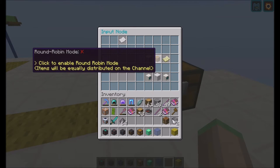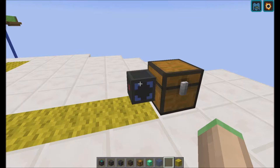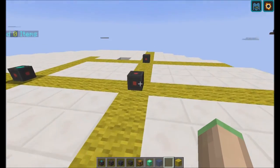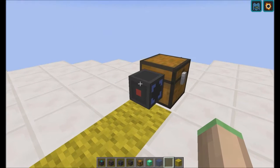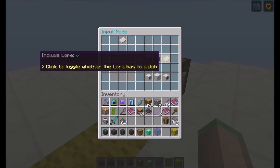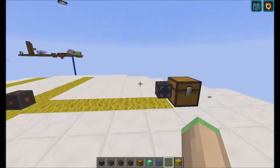You can also toggle whether it should include the lore. So if you have an item — for example jetpacks — which use the lore to indicate how much energy is left in the item, you can set that to ignore the lore. And it will also accept items where the lore doesn't match, but the rest of the item does.